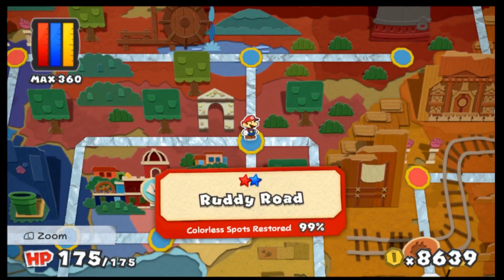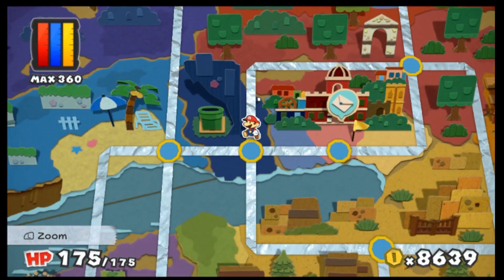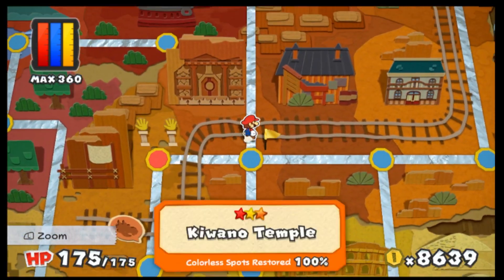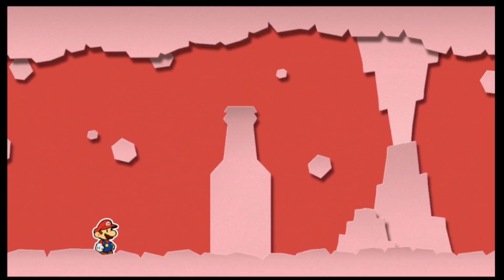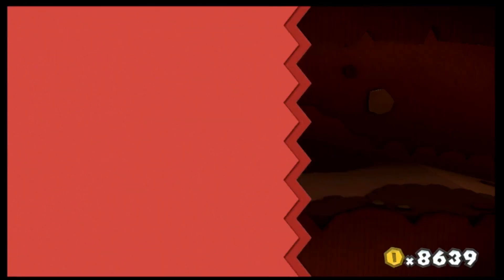I need to go this way. I guess the shortcuts are unlocked through playing them. Now, if I'm correct, we can just head right up here to Red Pepper Volcano. It's kind of interesting that there's even a volcano-themed area just kind of here.